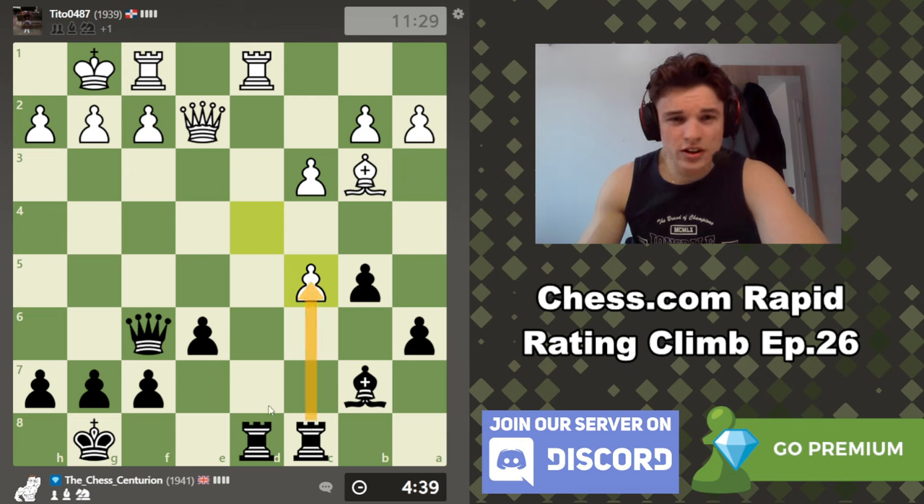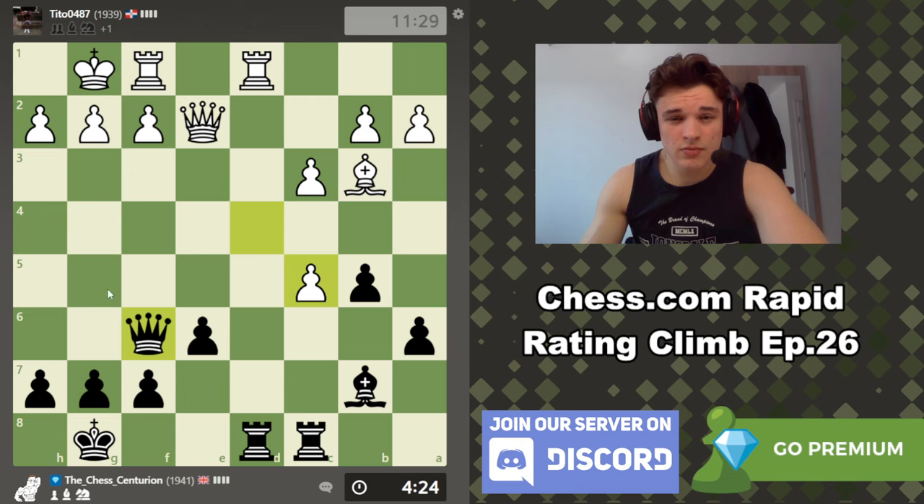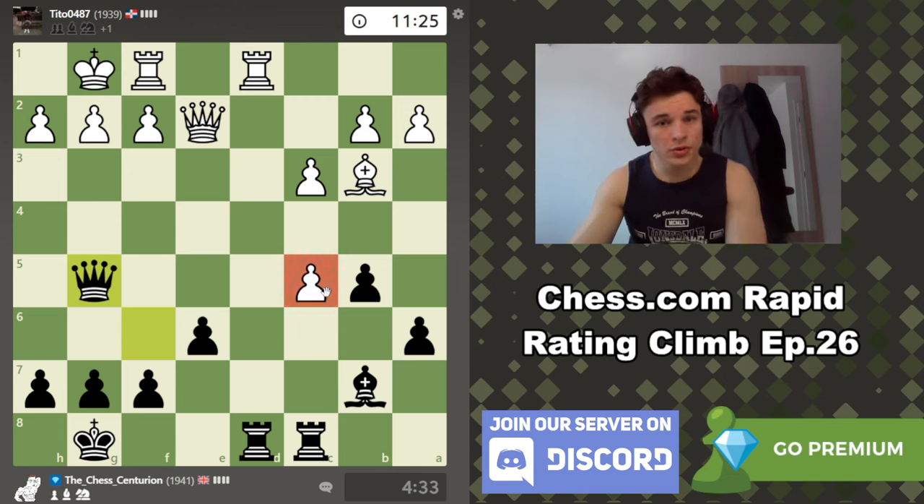I'm just considering rook takes — but after rook takes, queen takes, rook d1, queen g5, f3, I don't think we gain anything. So queen g5 immediately, threatening mate on g2, also attacking c5. I'm expecting takes takes because it comes with check.